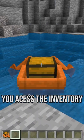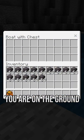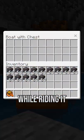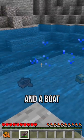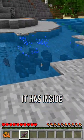To access the inventory, you shift-click if you are on the ground, or just open your inventory while riding it. Only one player or mob can ride it at the same time. If you break it, it will drop a chest and a boat along with all the items inside.